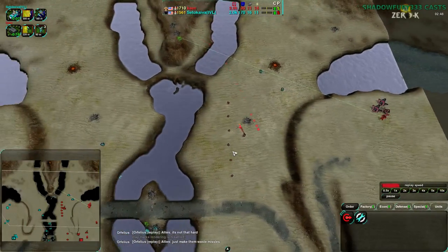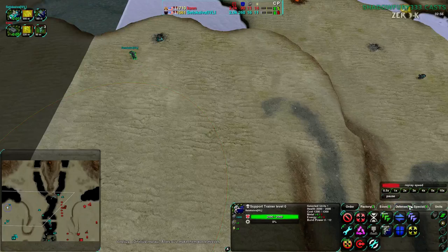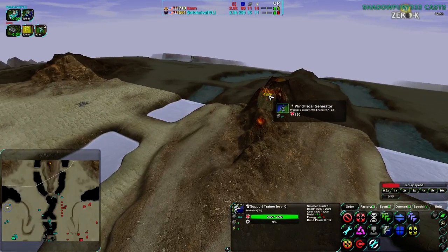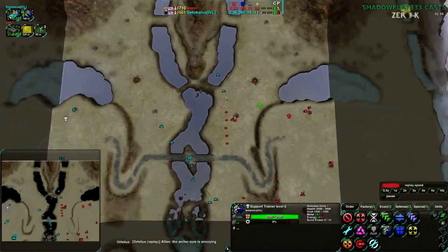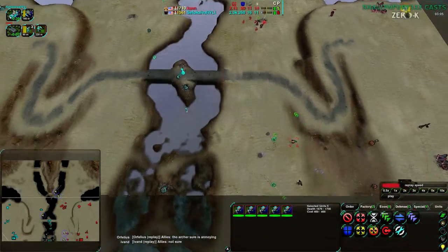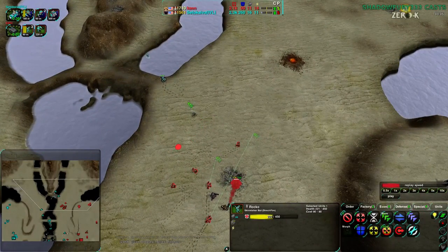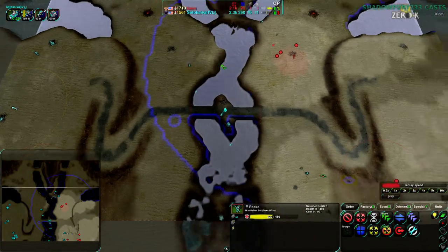Wind generators on this map will make 0.3 to 2.5 energy. On what looks like the highest point of the map the minimum is 0.7, which is somewhat worthwhile — 0.3 is really pushing it. Seto Kaiba is now meeting up with a couple of ducks going on the south side meeting Kane's Rockos. The ducks will win this fight — they have homing missiles, Rockos do not. In the north the glaives and ducks can be more even. The ducks have retreated into the water, while Kane is aware of maybe one of them but not both.